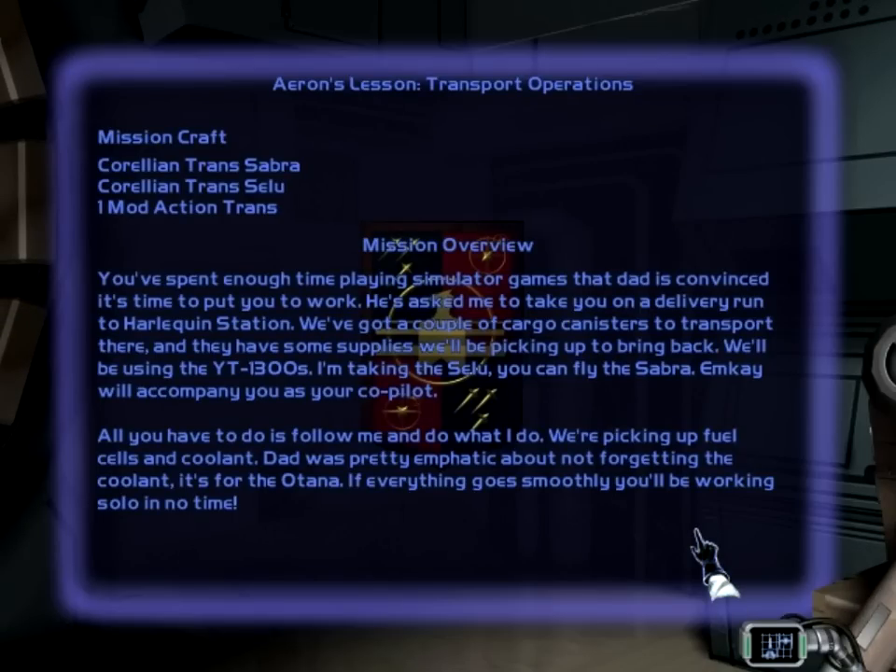You've spent enough time playing simulator games that Dad is convinced it's time to put you to work. He asked me to take you on a delivery run to Harlequin Station. We've got a couple of cargo canisters to transport there, and they have some supplies we'll be picking up to bring back. We'll be using the YT-1300s. I'm taking the Seeloo. You can fly the Sabra.